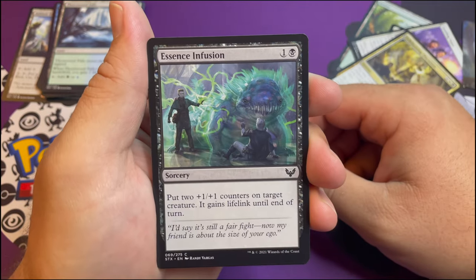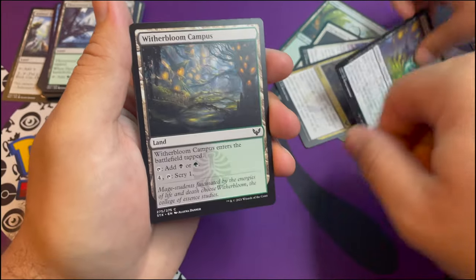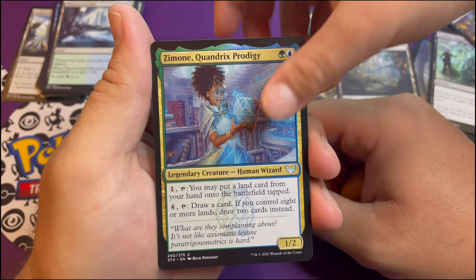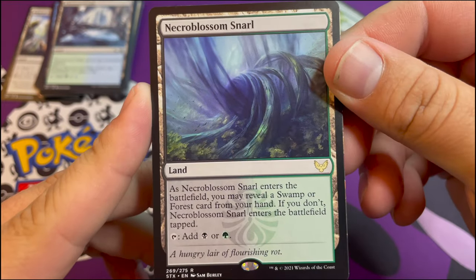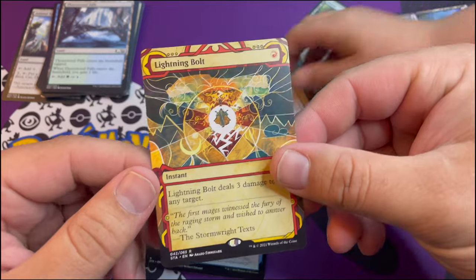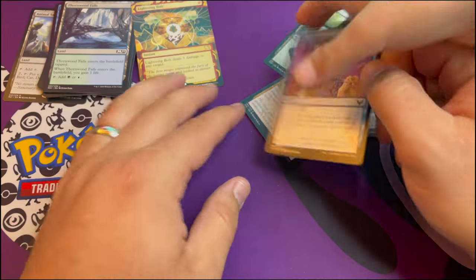Essence Infusion, Witherbloom Campus. Oh wait, we skipped one - we got Essence Infusion and then skipped Witherbloom Pledge-Mage. Thanks for catching that Carter, that's why I keep you around, you're a good teammate. We've got Zimone, Quandrix Prodigy for the rare. A Necroblossom - I've never seen this before. As it enters the battlefield you may reveal a swamp or a forest from your hand; if you don't, it enters tapped. And it's a shiny Pop Quiz - cool!